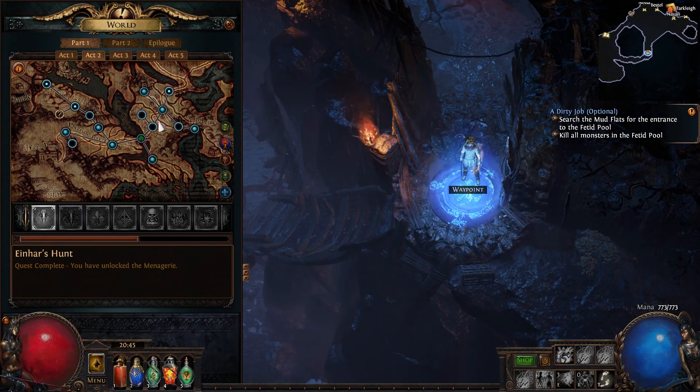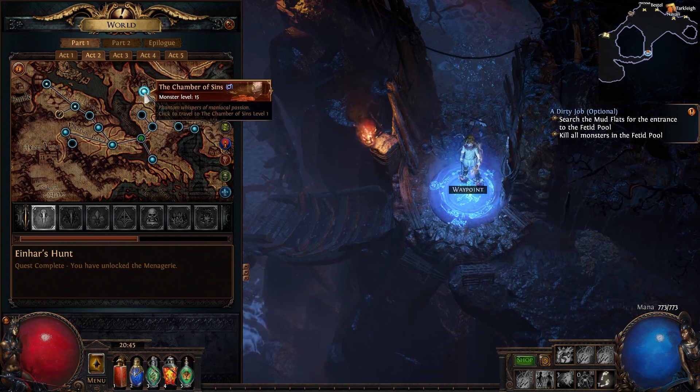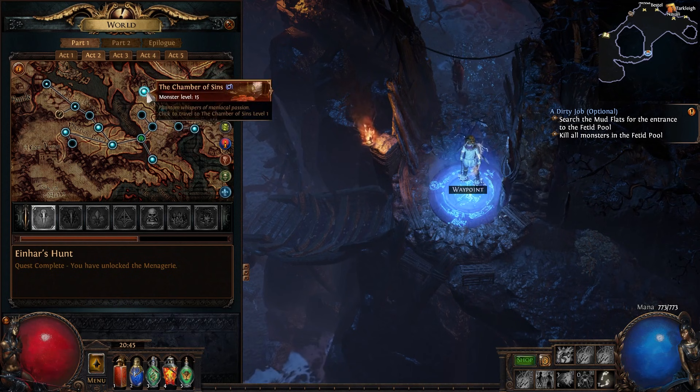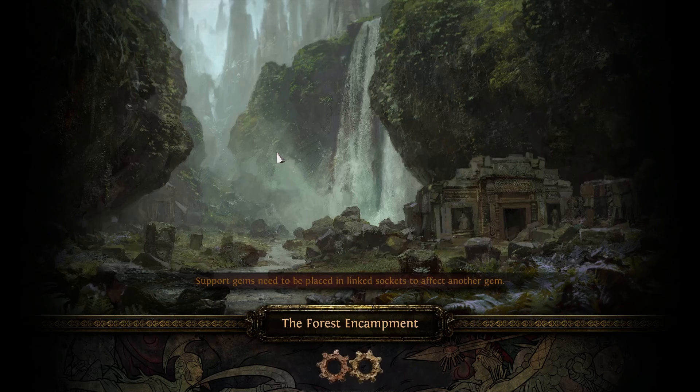After killing Merveil, go to Act 2, head to the top, finish the Chamber of Sins, and take Skitterbots and Blood Rage. Blood Rage is from the quest reward so you don't have to include it in your setup if you don't have links — it's the least important socket, but nice for attack speed and frenzy charges. You'll need to buy Skitterbots from the vendor for one alteration orb.